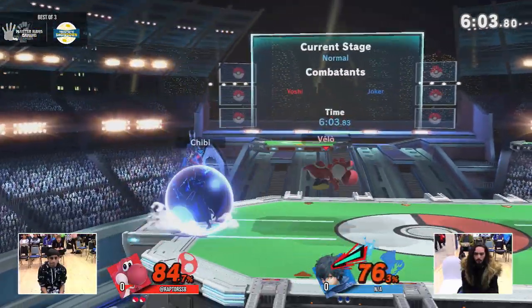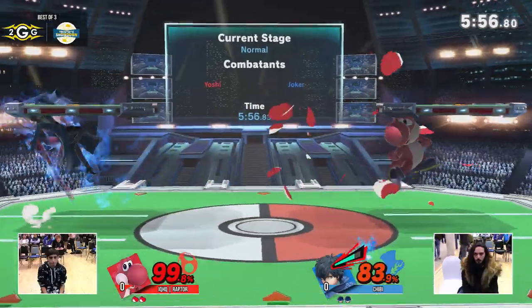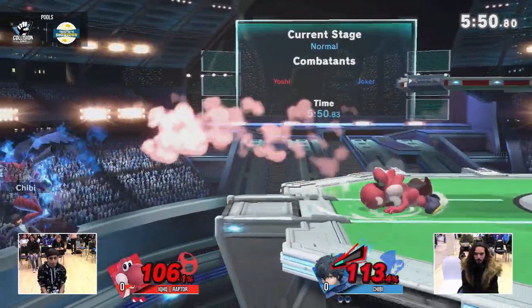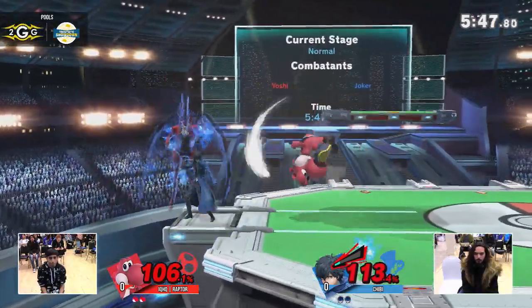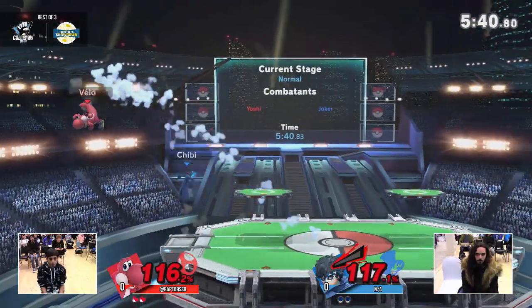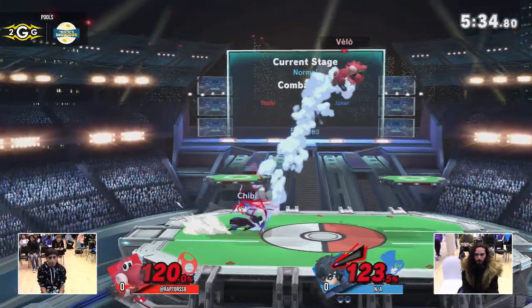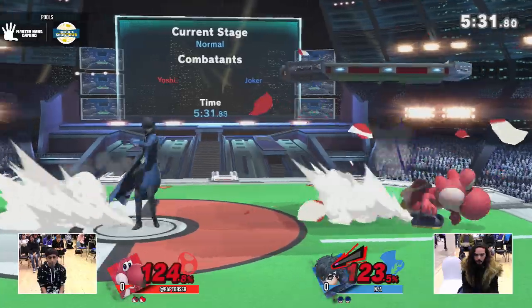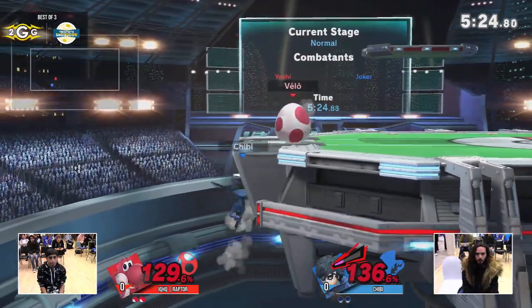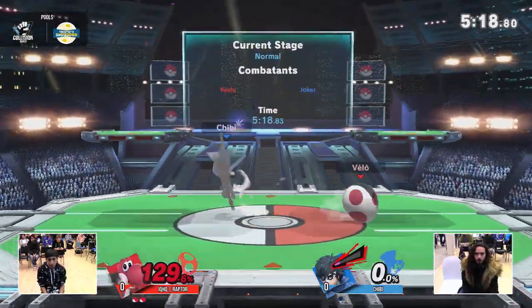Big meaty forward air. Chibi's taking his time, but Raptor has brought this back. You have to know the caliber of player you're dealing with. I love how Raptor throws out a lot of moves that are safe and gives his opponent a chance to come in, but he'll punish anything that's not safe. I love seeing his aerial drift too — that's the mark of a really good Yoshi player. They have so much control over their position in the air, and the floatiness comes in handy. He's doing a great job of making moves safer by drifting in and out of Joker's threat ranges.